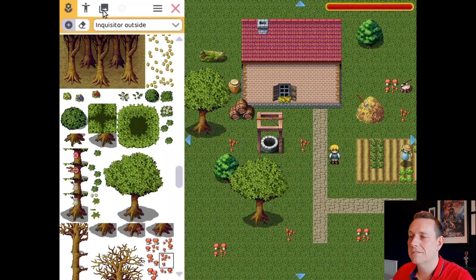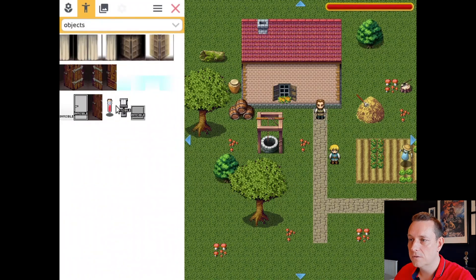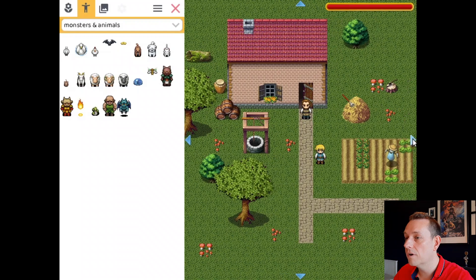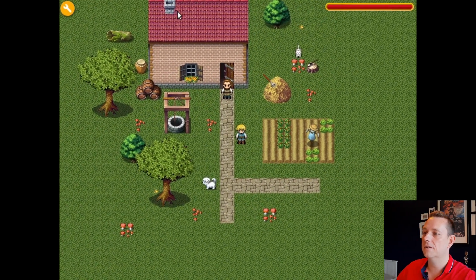So this is our first level. Let's add a few actors here — we're going to add a farmer. But we also need to add a door; the door is something you interact with, so it's in the actors tab. Now we can bring our level more alive by adding a few animals: some butterflies, a dog walking around, and a cat. That looks nice — let's just test it out.